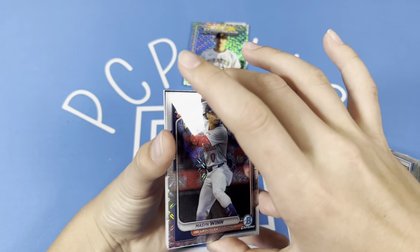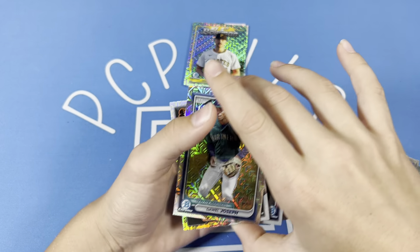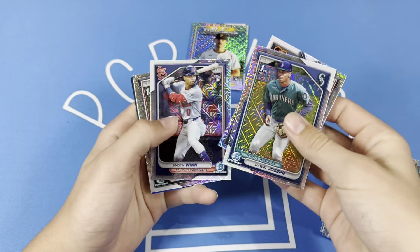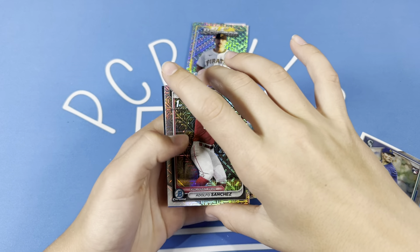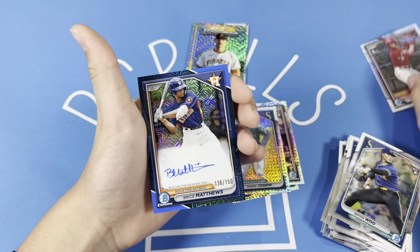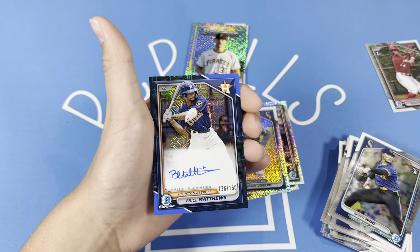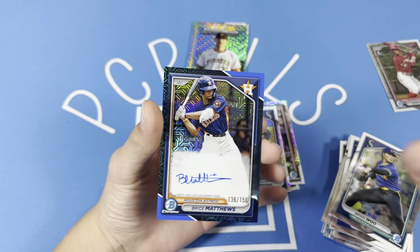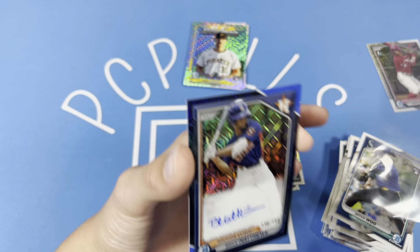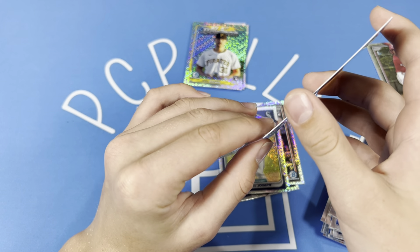Here we go, last one. We've got our numbered card in here. We've got Dalwell Joseph — I think he's one of the better guys here — Jackson Holliday, and Adolfo Sanchez. It is going to be Bryce Matthews out of 150, an autograph! This is one of the chaser guys from Bowman this year. That is a huge card. Bryce Matthews autograph out of 150 — he was one of the chaser guys in 2024 Bowman. Did not expect to see that.